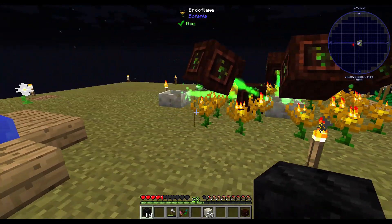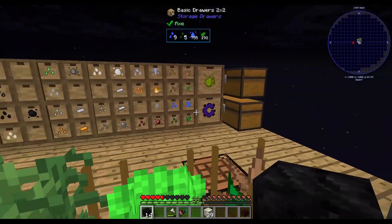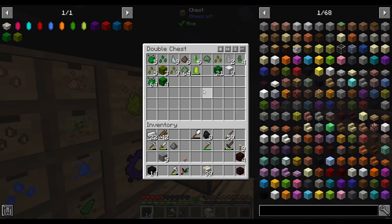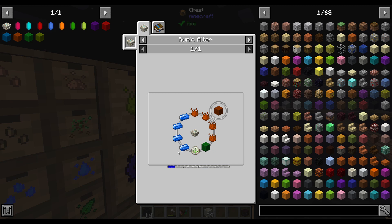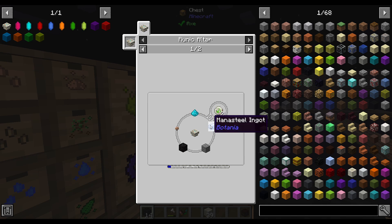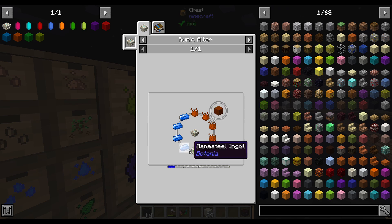First we need to craft our tier three essences so that we can work on making tier three soils — that's what we're working on today. We need four Intermedium, a tier two soil, rune of the earth, and four mana steel. And rune of the earth needs mana powder, mana steel, stone, coal, and mushroom — and that gives us two runes. I believe we actually get our runes back after crafting this recipe. I'm not 100% sure; sometimes Botania does and sometimes it doesn't.